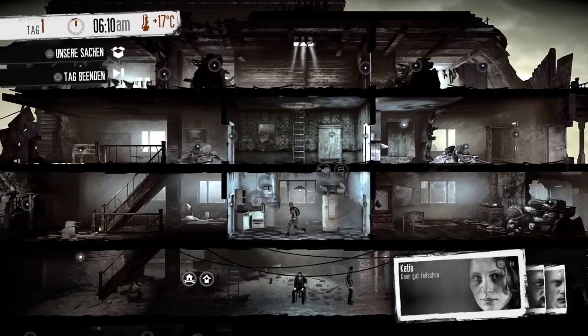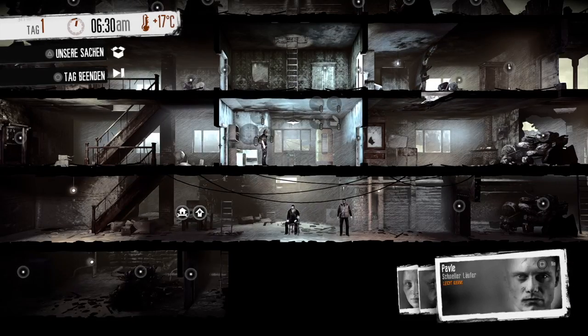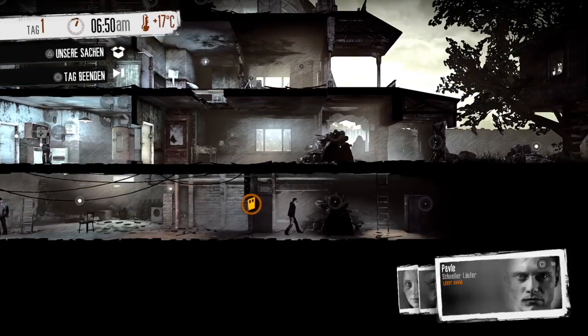Die Katja kann gut feilschen. Der Bruno ist ein guter Koch. Der Pavel ist ein schneller Läufer, aber leider leicht krank. Ich würde sagen, wir schauen uns hier mal um.